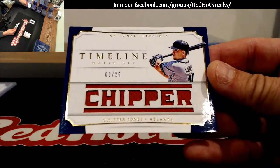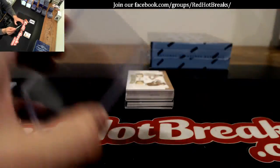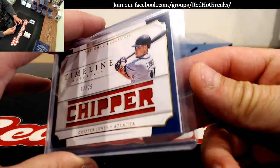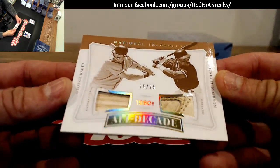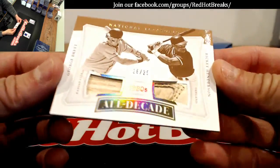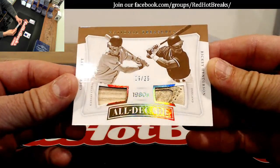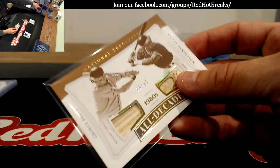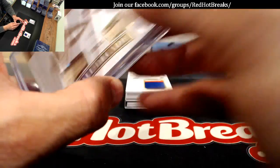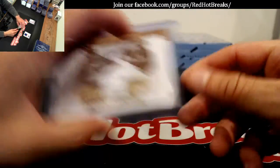Number two of 25 for the Braves — ink on that would have been cool too. We hit this card the other night. Royals — who has the Royals? Susanna. And the A's — Ronald P. Number two of 25: look at that piece of glove on that baby — 16 of 25, George Brett and Ricky Henderson. So the Royals and A's will battle that out.